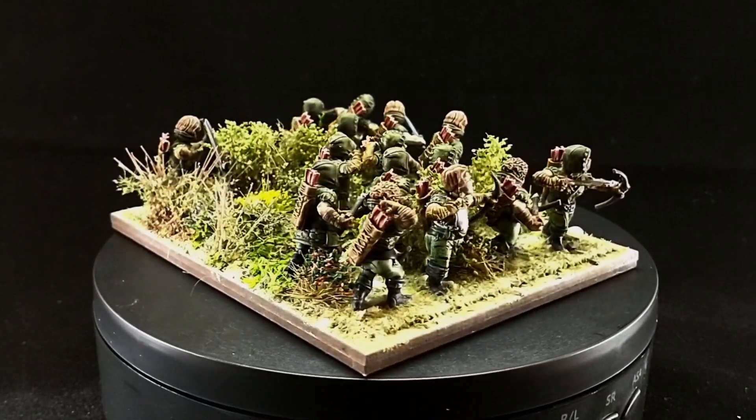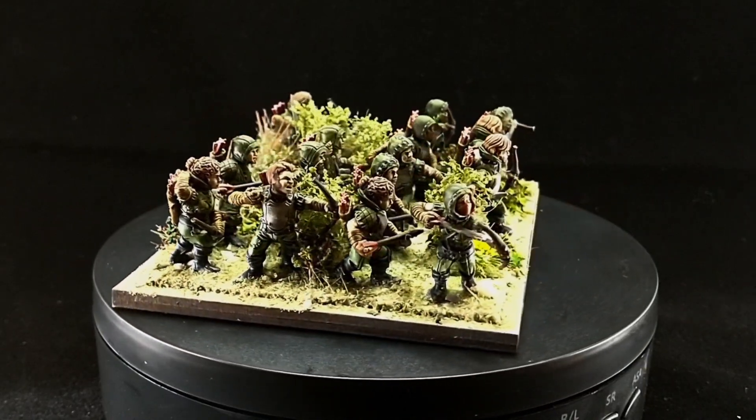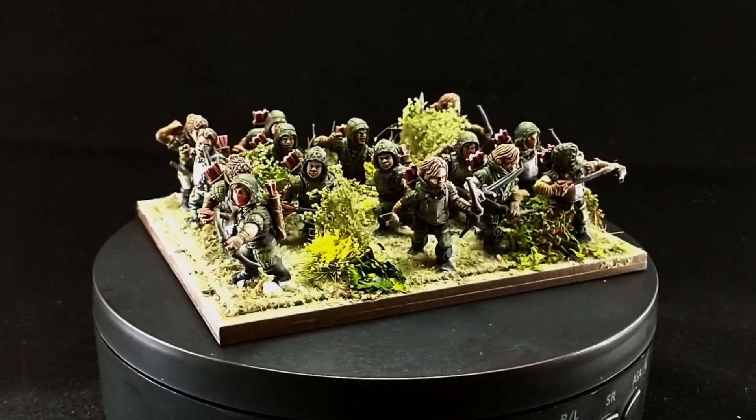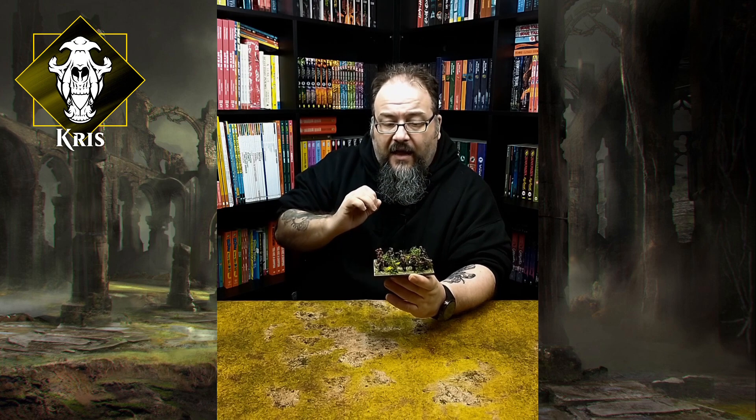I've kept the same colour scheme elements as the rest of the army with the red on the fletching under the arrows. Other than that I've kind of gone Robin Hood with it — it fits perfectly. These guys are kind of the centrepiece unit and I've really enjoyed doing them. I've now got my 995 points and I'm looking forward to getting these on the table and seeing what carnage I can cause.